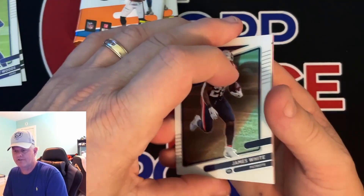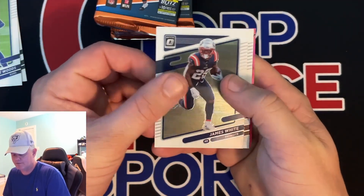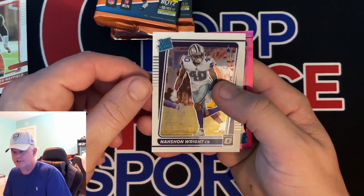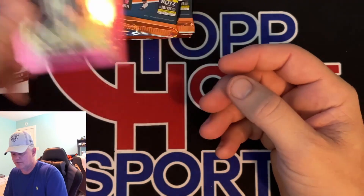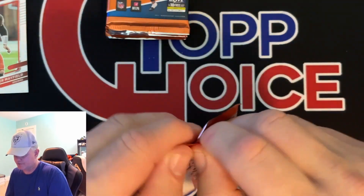I don't know what the average is, but I know one downtown per case — so is that one out of 12? We got James White, Baker Mayfield, Nashawn Wright, and a rated rookie pink — let's see, Yoko. Pulled a bunch of him out of the standard Donruss when I was opening that.